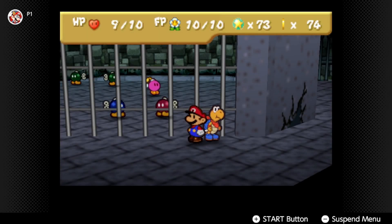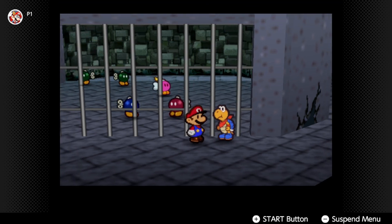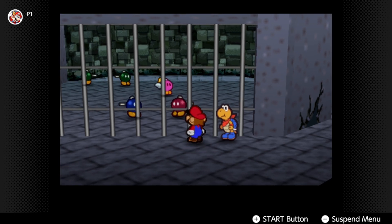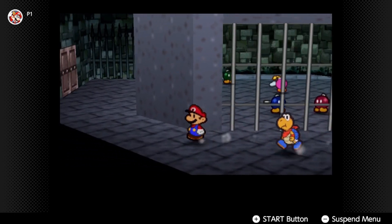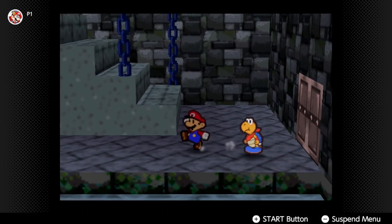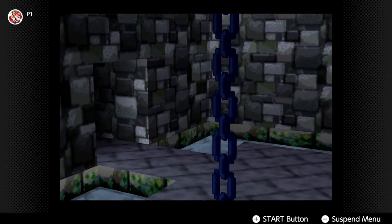Ladies and gentlemen, welcome back to another episode of Paper Mario here on the channel. In the last one, we managed to make our way through Koopa Village and find a blue-shelled Koopa that will aid us on the journey in the Koopa Brothers Fortress — this guy right here, known as Koopa. He joins the party and is helping us rescue the Bob-ombs located within the Koopa Brothers Fortress, along with the Star Spirit. We made it partially through the fortress in the last episode, and we're just going to continue on our adventure. Hopefully we can get the Star Spirit at the end of this one.